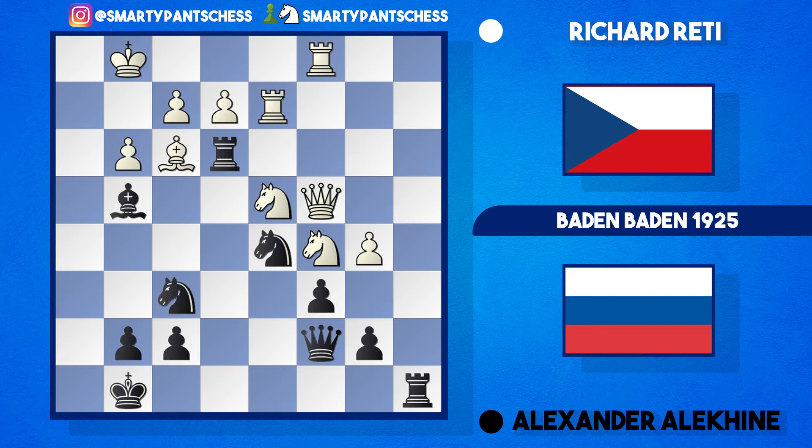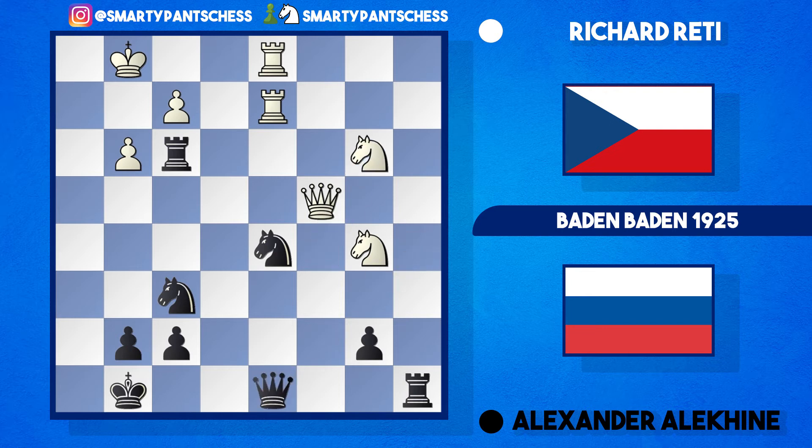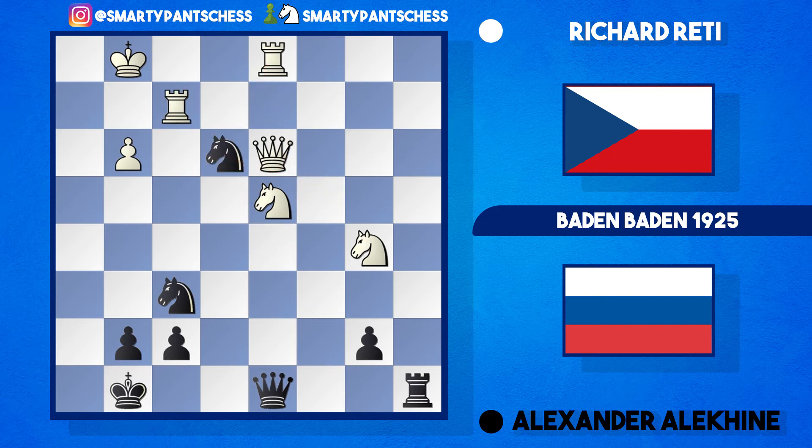The best move here is actually bishop to f3 for white — Reti should have played this. After c takes b5, knight takes b5, queen to a5 hits the d2 rook, white can play rook c to d1. After takes, f3, knight to b3, and queen to d8 we reach a double-edged position. The knights for both sides are harassing their opponents — knight d4 attacking the rook, rook takes f2, rook takes f2, knight to e3. After queen d3, takes takes, we get an endgame where black is two pawns up but a piece down — probably ending in a draw.